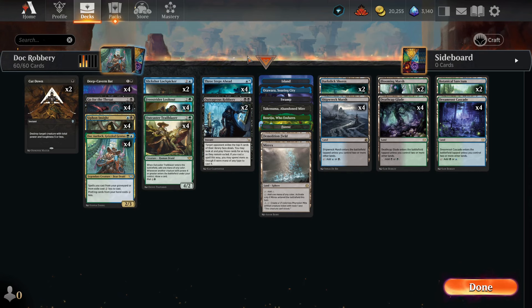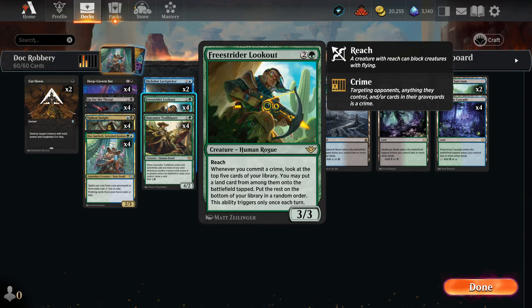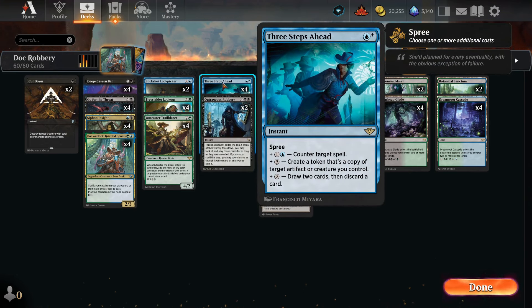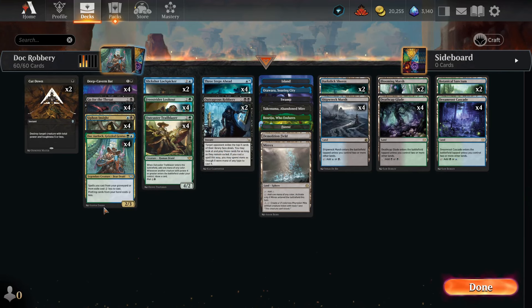In the heavier plays we have 3 Steps Ahead. It looks like a one-mana instant, but it's a spree. For three mana we get to counter a spell — not that good. For four mana we get to create a copy of an artifact or creature we control — also not that good. For three mana we get to draw two cards and discard a card — also not that good. All in one card combined, now we're talking. And with Freestrider Lookout we ramp very fast, so we actually get to use 3 Steps Ahead abilities very often, sometimes even all three. The Outrageous Robbery is of course very important — we rob our opponent's cards and they cost less to play. That's an insane combo.